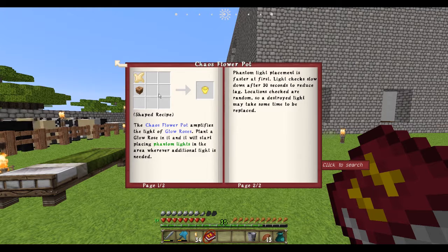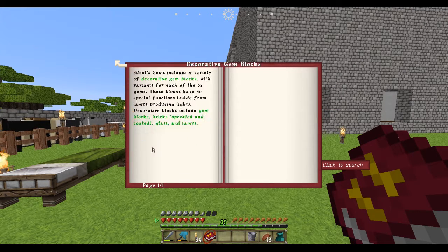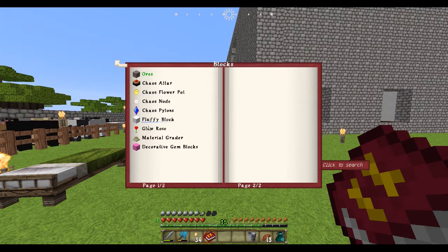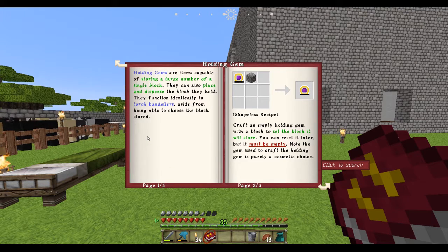Chaos flower pot - so you can use those flowers that I have and create a glowing flower pot. Interesting. So what we want to do is get into some of the items, because I saw this one thing called a holding gem. The reason I wanted to get the book is I wanted to read about it. It's something called a holding gem that's large - capable of storing a large number of a single block. They can also place and dispense the block they hold.